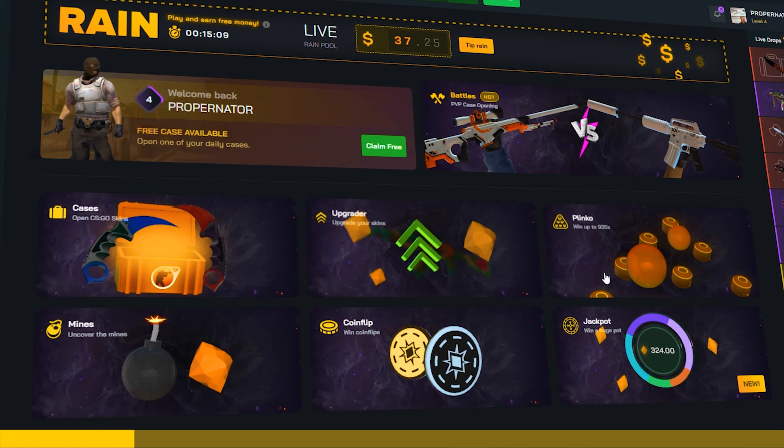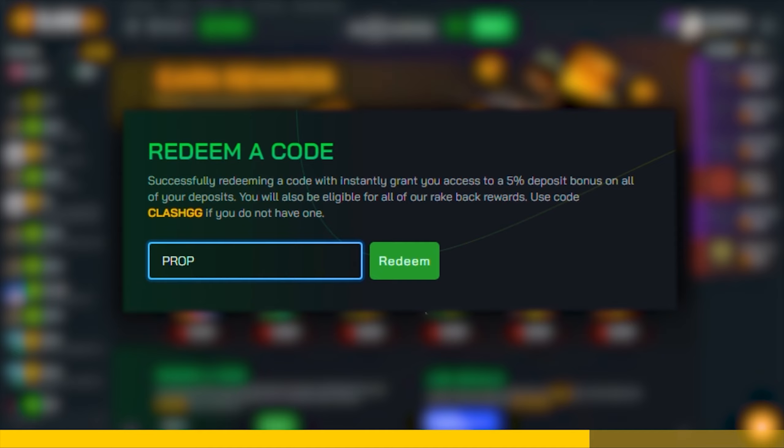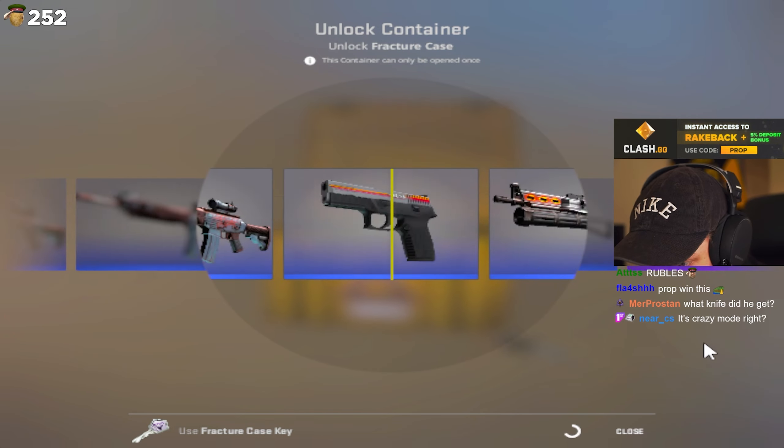But before we continue, this video is sponsored by clash.gg, a website that offers many different game modes, has free daily rewards, and many more. There are many ways you can cash out and deposit. By using code 'prop' you will receive rate-back awards and a five percent deposit bonus. The links will be in the description below.